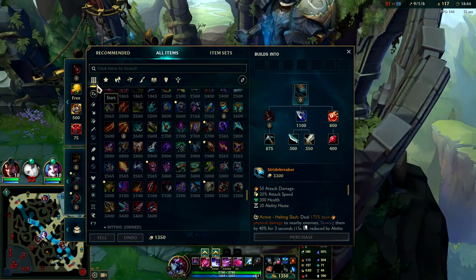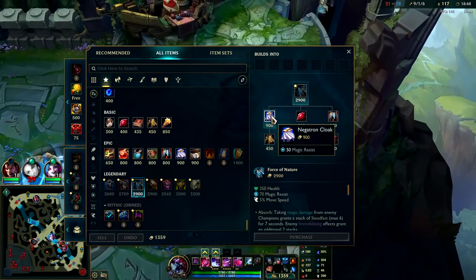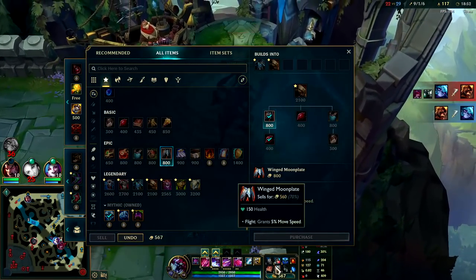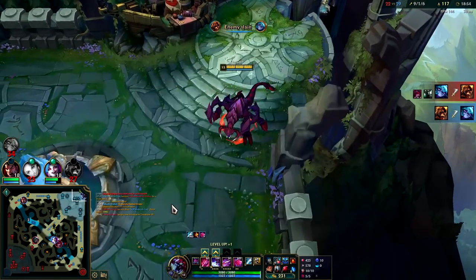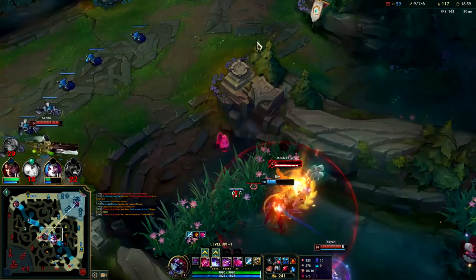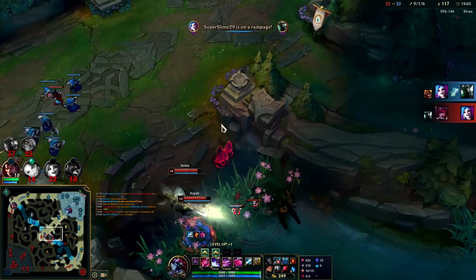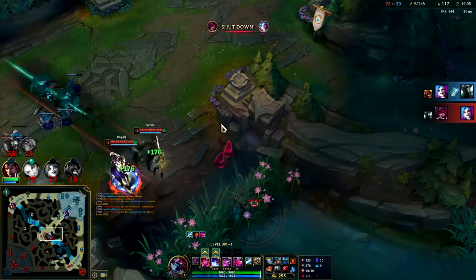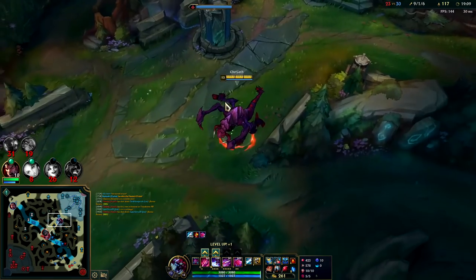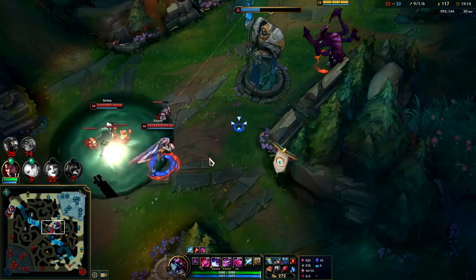Let's go back to what we're building next. I think we should go for Force of Nature. Actually, I'll go Dead Man's. Even though we are AP Cho'gath, we can still build some tank and movement speed items. I think Dead Man's, Force of Nature, and probably Rabadon would be super strong. Or even a Cosmic Drive for the extra movement speed — Cho'gath needs movement speed, very useful stat on him.